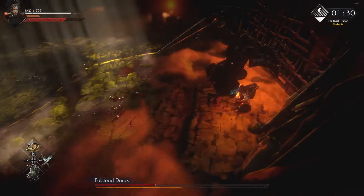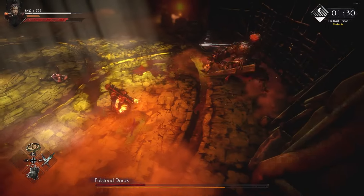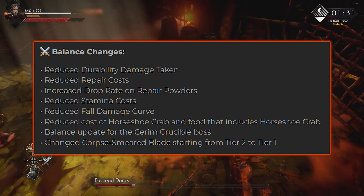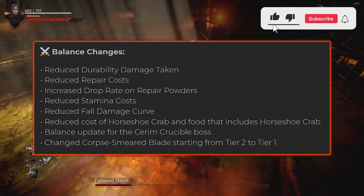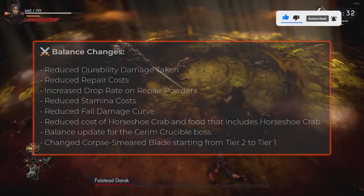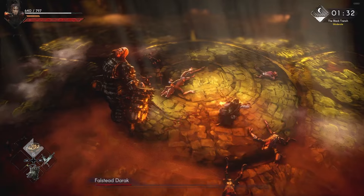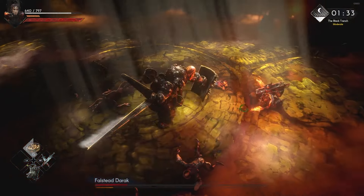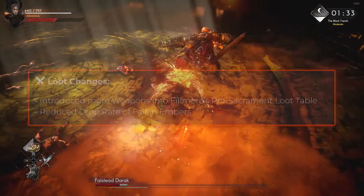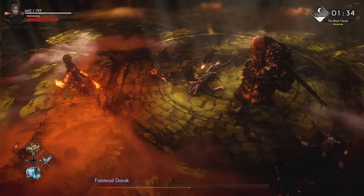They also reduced the cost of horseshoe crab food — that includes horseshoe crabs. It makes sense; it required more mushrooms to craft, I believe. There's a balance update for the Serum Crucible boss — I haven't fought him yet, so he got a little more balance. And Corpse Smear Blade is starting from tier two down to tier one. I'm not sure exactly what that means; I have that weapon but I'm way too low level to use it. That covers all the balance changes.